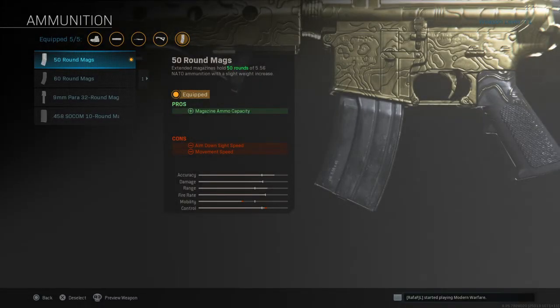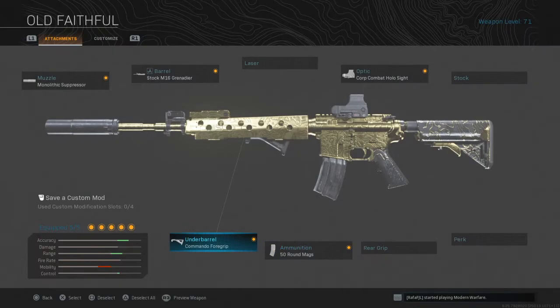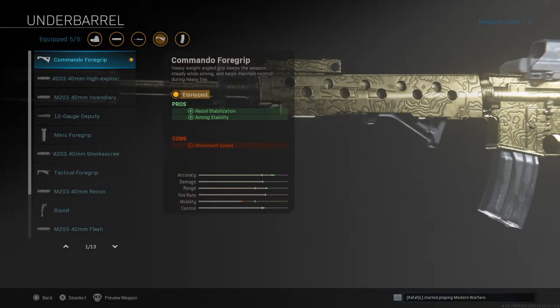After the optic we have the 50 Round Mags because I like to have a little more mobility than the 60 rounds, but I can easily rock the 60 rounds as well. For the under barrel we have the Commando Foregrip so we don't lose any ADS speed — yeah, that's the one we use.